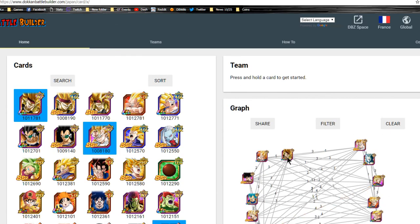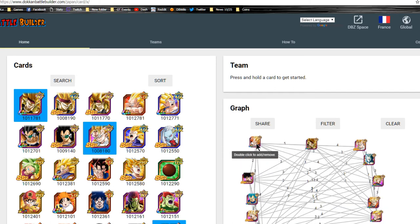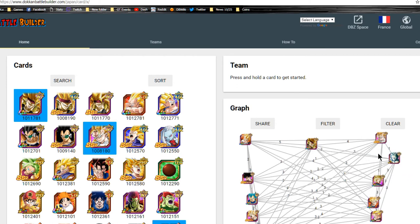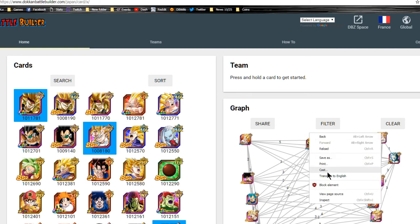In terms of Mono Intelligence, these are all the best Mono Intelligence units that he links with for three or more. The Gogeta already stands out. The Super Saiyan 3 Gohan from the Dragon Ball Heroes banner links for four with him. LR Gohan shares three Link skills with him, so LR Gohan is actually a viable option to run.